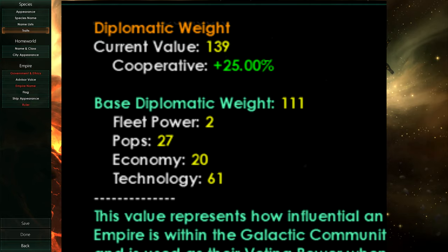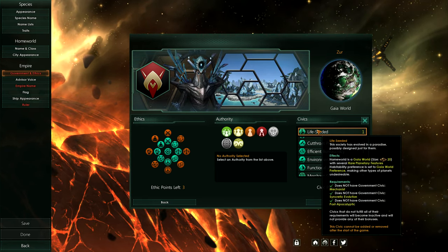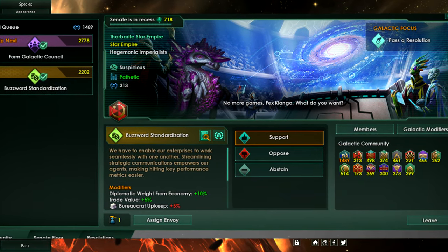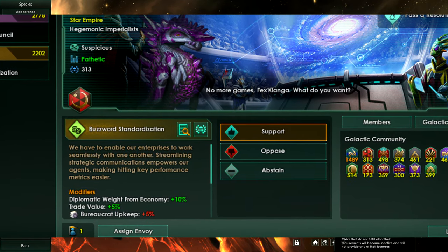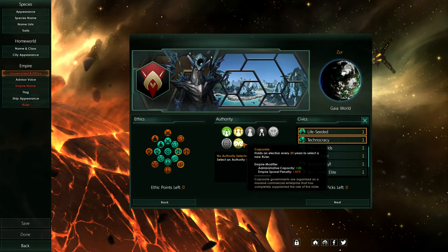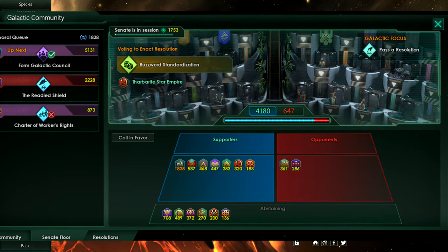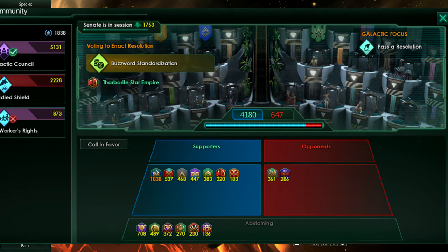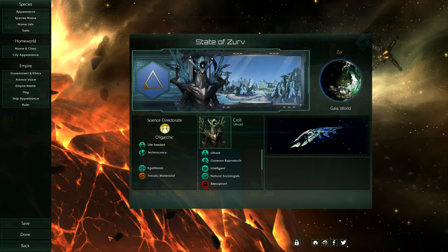Regarding resolutions, you first have to propose one, and then you have to find a certain diplomatic weight that supports your decision so it will go through and become a law of the galactic community. Diplomatic influence will be calculated using a new scoring system called diplomatic weight, composed of things like economy, technology, and fleet power. You can also use favors — gained from empires by doing them a service or having a favorable trade for them — to increase your diplomatic weight and get the resolution you want to pass.